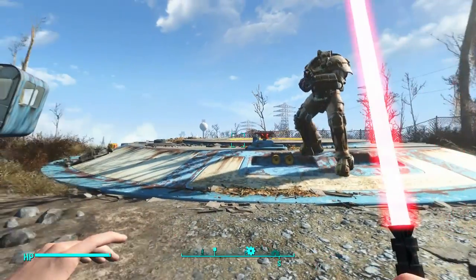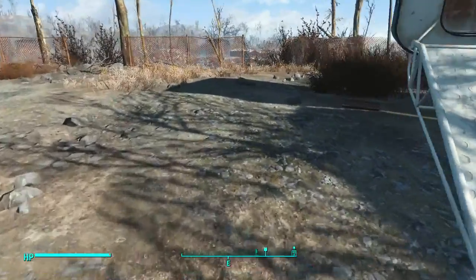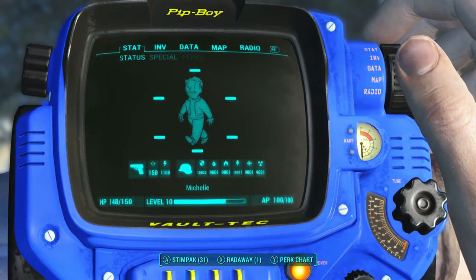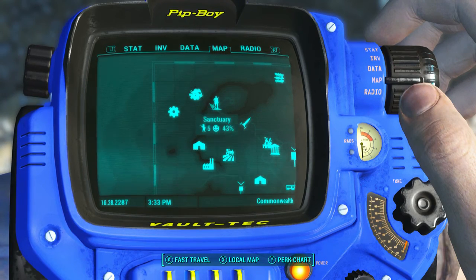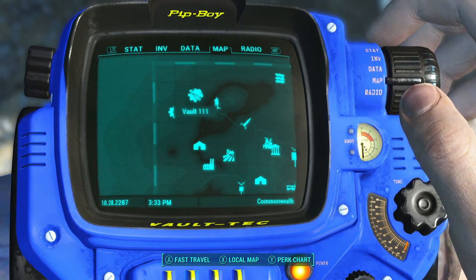I've still got my lightsabers and Frank over here. Now I'm going to show you guys the Cheat Room. If you have Vault 111 you can go right here — there's one spot on the map. You can fast travel to right here; if you look at Sanctuary and Vault 111 it's right there.